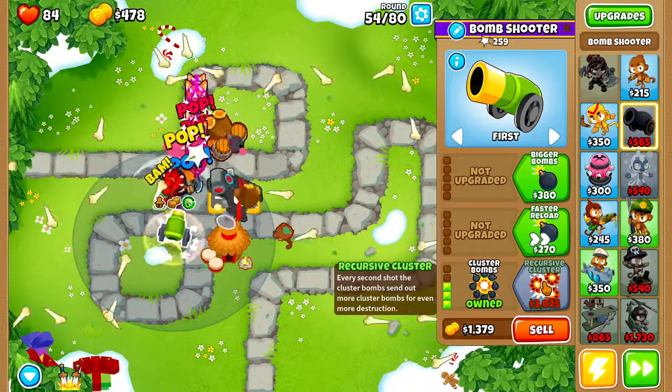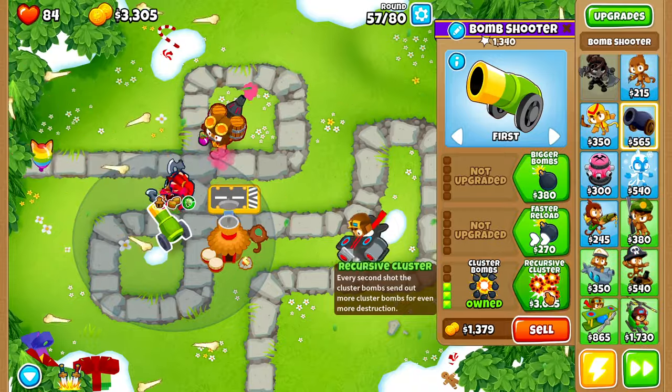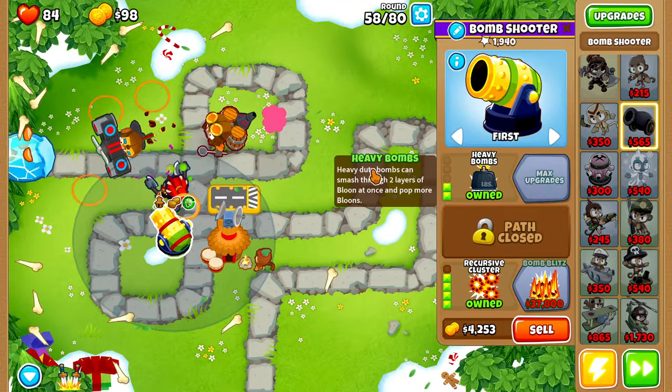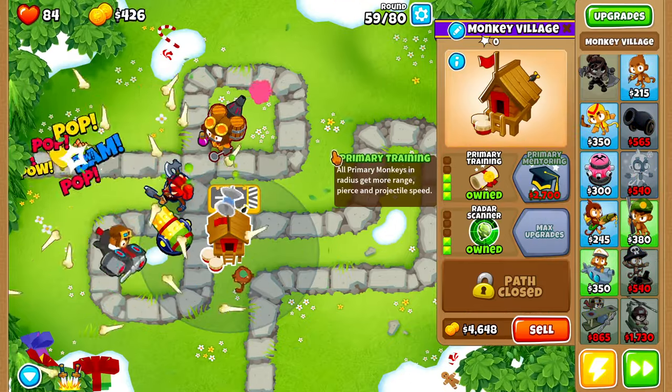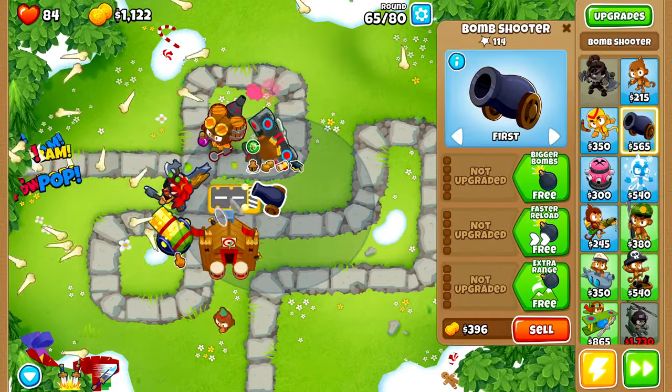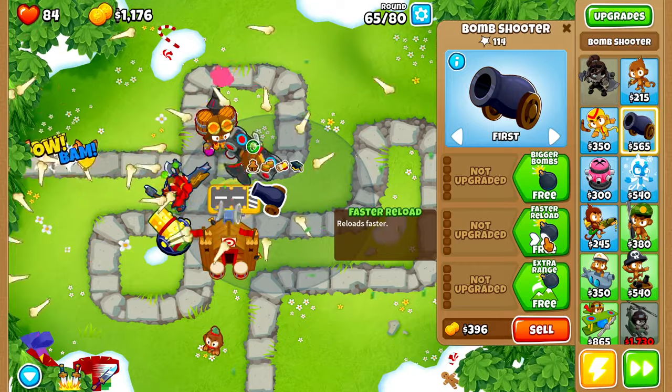We'll upgrade the Bomb Shooter up to Extra Range, then Frag Bombs. On round 54 we'll buy Cluster Bombs, on round 57 Recursive Cluster, then Bigger Bombs. On round 58 we'll buy Heavy Bombs, on round 59 Primary Training, and on round 63 Primary Mentoring.